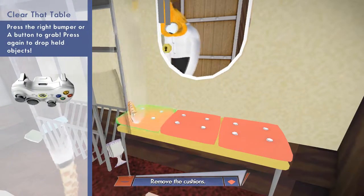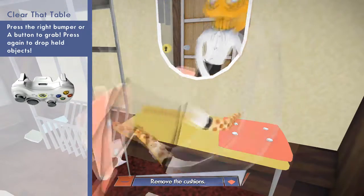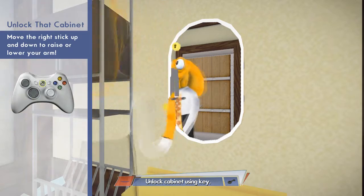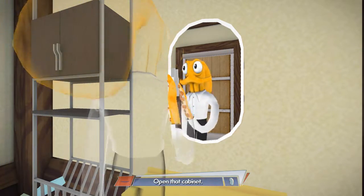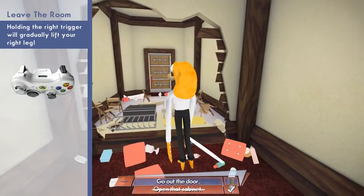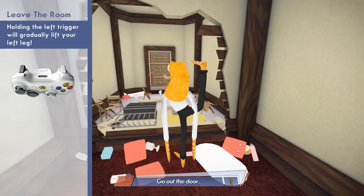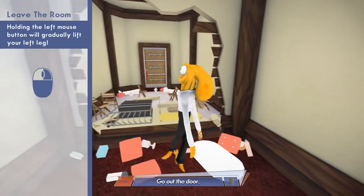Press the right bumper — I want to grab. Oh nice! Let's get rid of these little cushions. Beautiful. Oh there's a cape — look at this! Remove everything already. Just put that there, put that there. Beautiful. Now open it up very gently, maybe a bit too gently. Holding the right trigger will gradually lift your right leg. Pressing both at the same time doesn't really help too much.